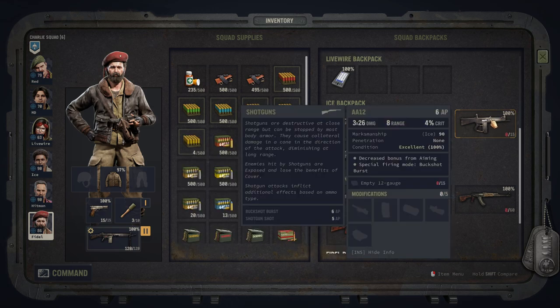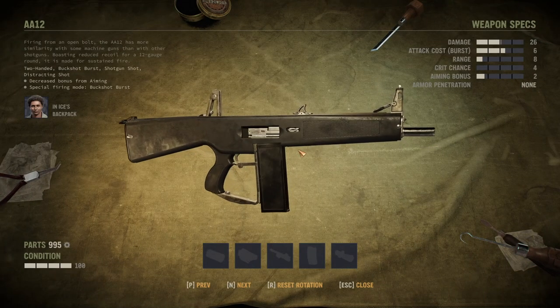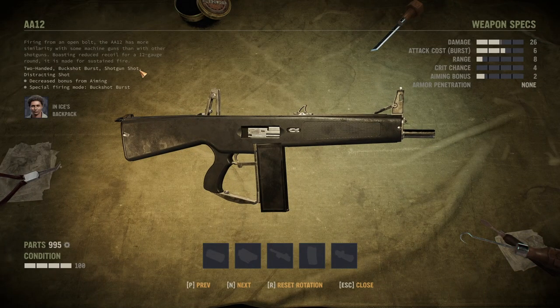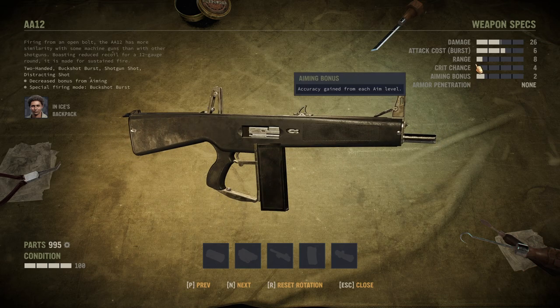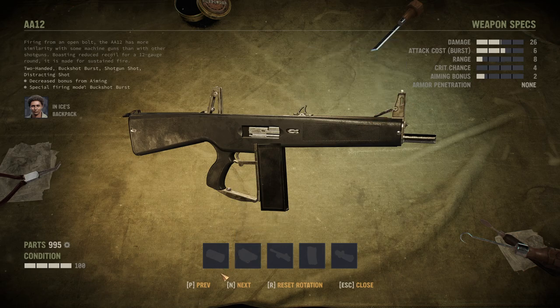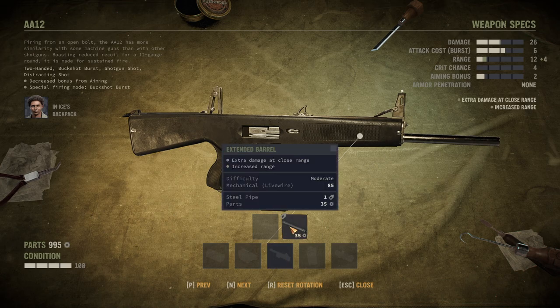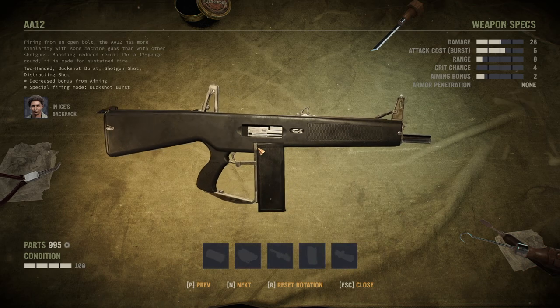The close competitor is the AA-12. It has a Buckshot Burst, which is a unique skill, and it dishes out way more damage than the M10-14, but most of the time it's just overkill damage because you don't need that much. Therefore it's hard for me to decide — it has a lower range and more attack cost, but so much more damage that it's really hard to pick which one gets the first spot.